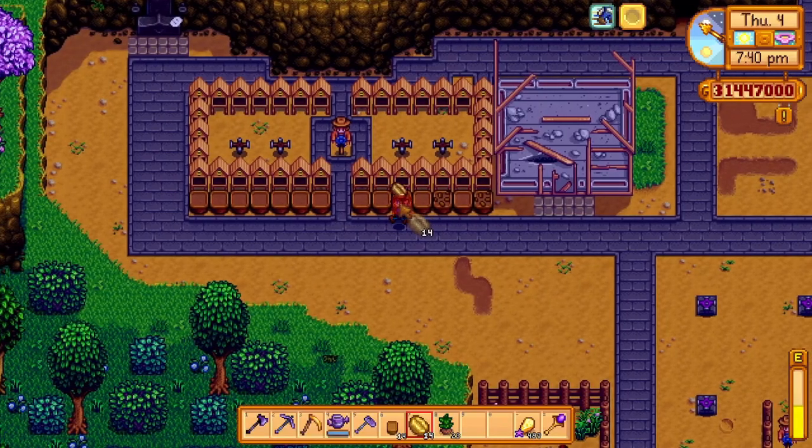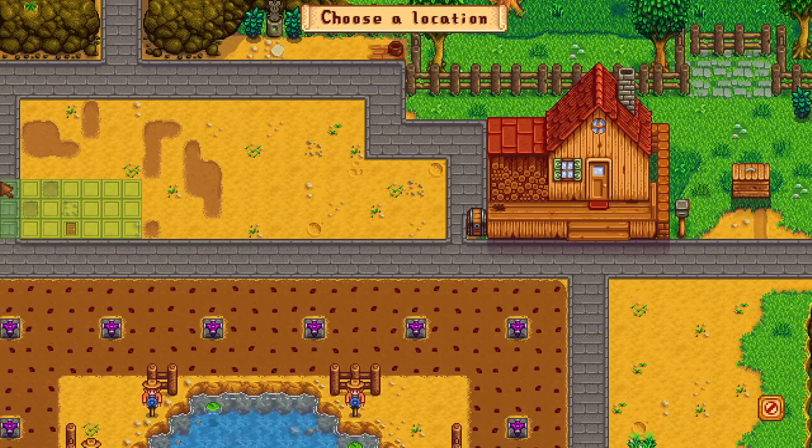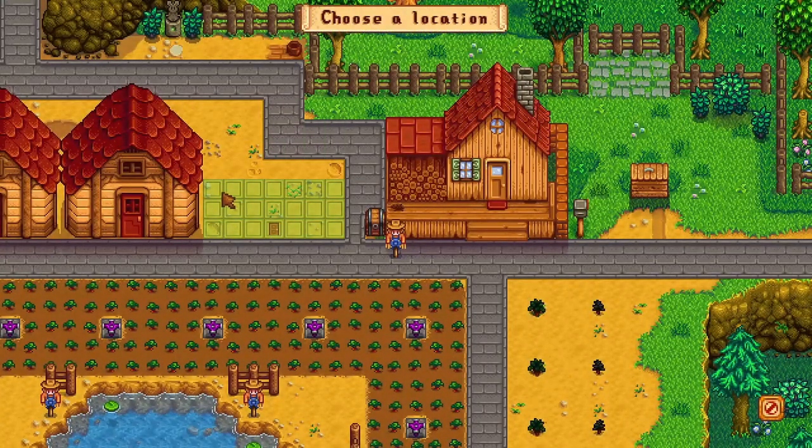I decided to place both seeds in an alternating pattern in front of the bee houses for aesthetic purposes. Then come the sheds — placing all three sheds right next to my farmhouse fit perfectly well, so this is where I decided to build them.